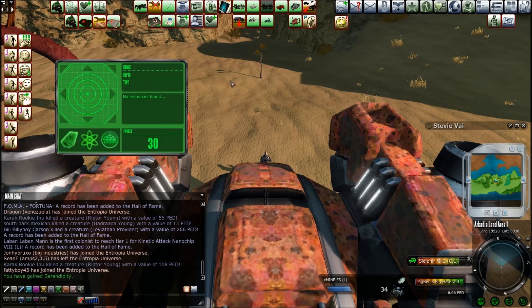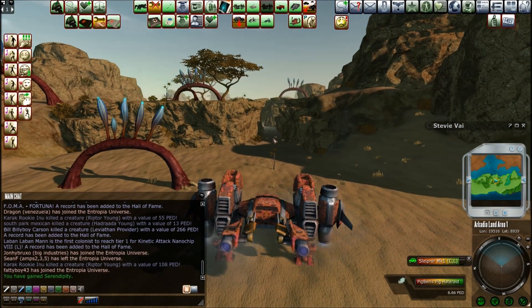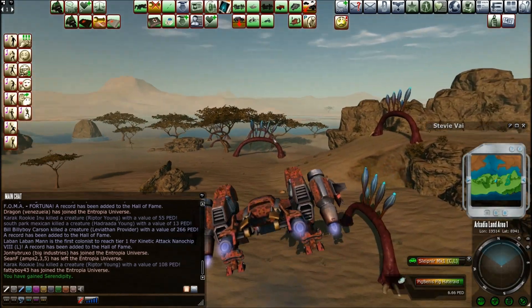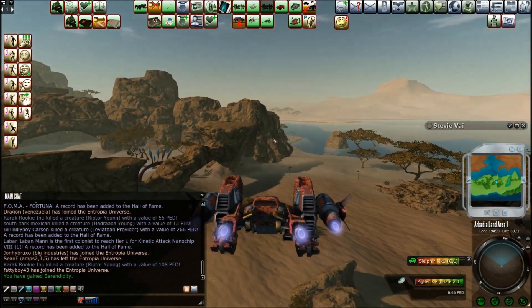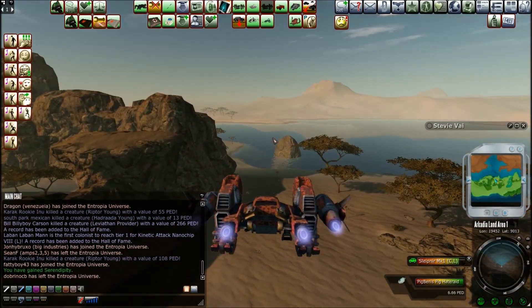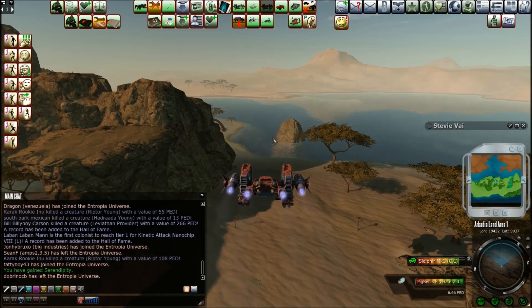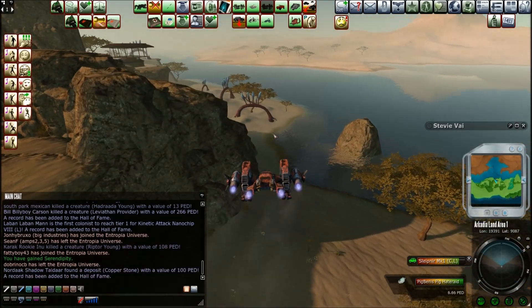I'm mining with the D-class, just to see if we can't pick up anything exciting. Mining has been somewhat stagnant lately, so I don't know, hopefully we'll get something. I noticed the hunters today have been getting a lot of love with the new rare items and new armor plating and everything else. So let's check out the house over here — that's part of this land area. It's pretty sweet.